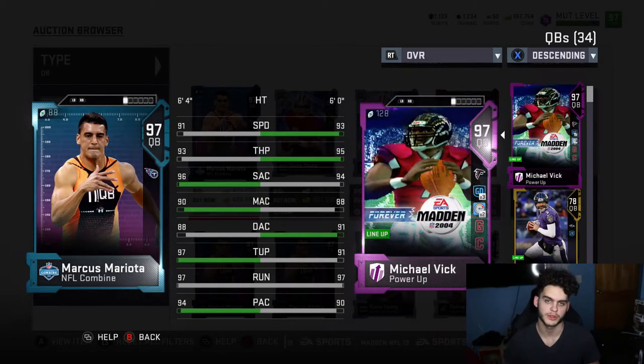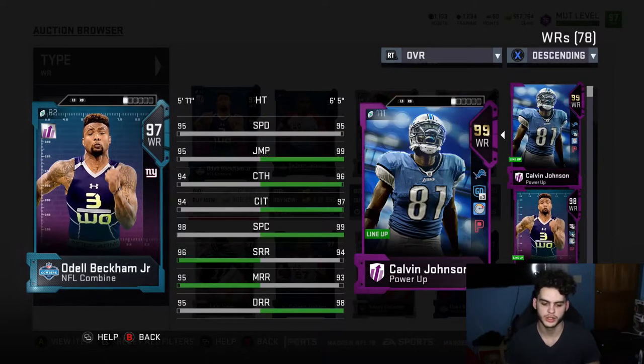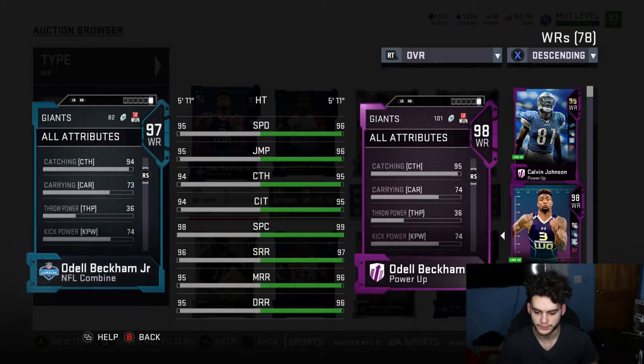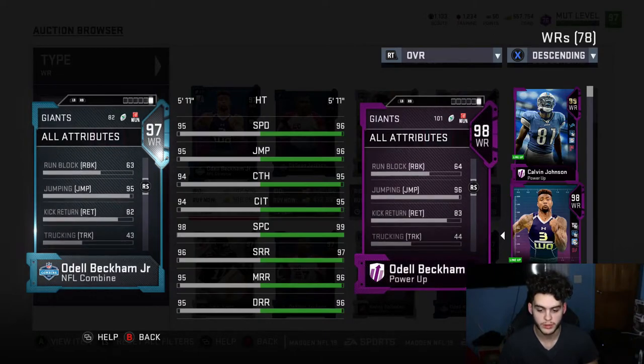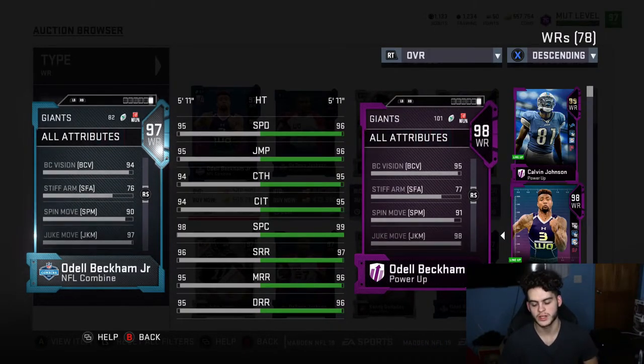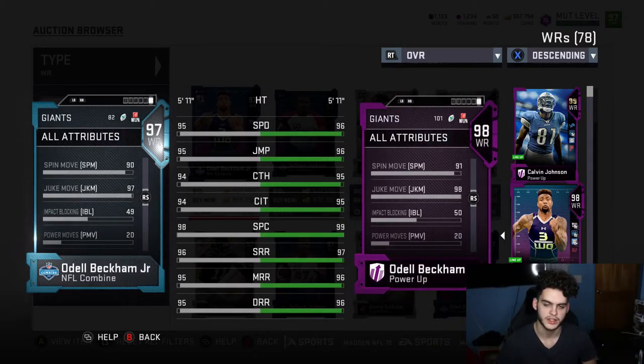At wide receiver, Odell Beckham Jr. is 100% an end-game card and golden ticket-like. He may be small but that doesn't affect his golden ticket status. Powered up on my team he's 99 speed, 99 jump, 98 catch, 99 catch in traffic, 99 spec catch, 99 short route running, 98 medium route running, and 99 deep route running. This card almost has all 99s. I just played my first game with him and I'm loving every bit of it.